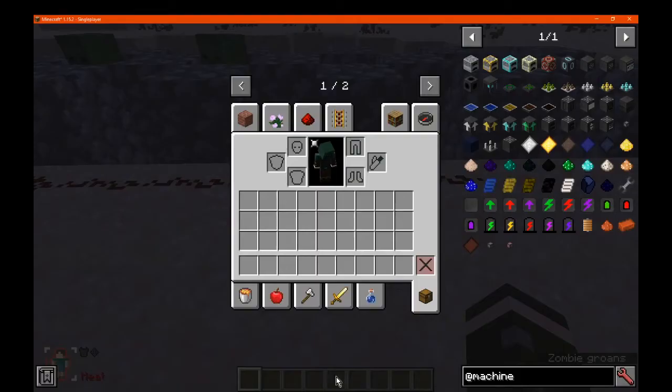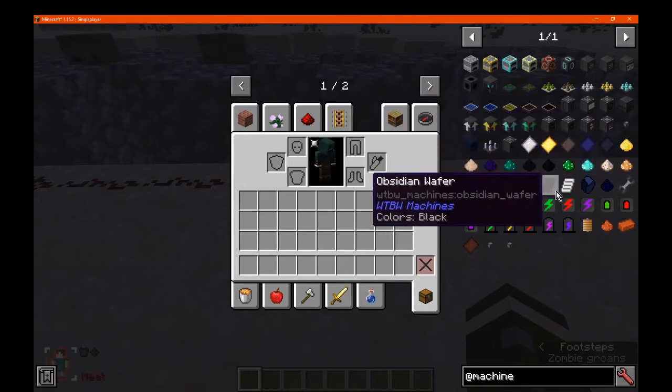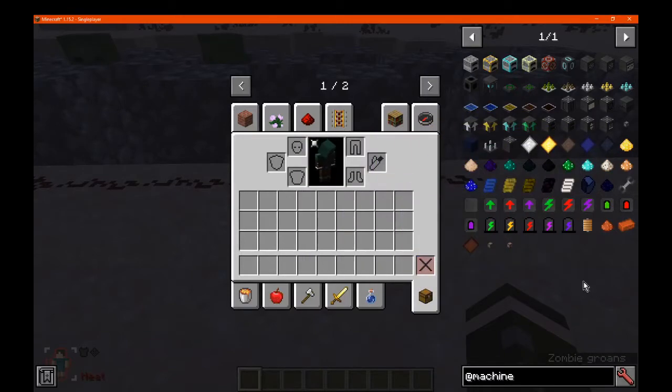Hello everyone, SansaDog2, and welcome to part 3 of my WTBW Machines Overviews. In this part we'll be covering the generators, a bunch of other typical machines for processing things, and finally the upgrades you can put in the machines and other components.